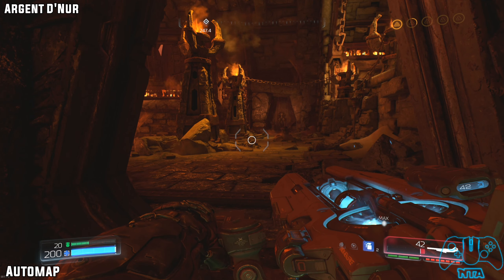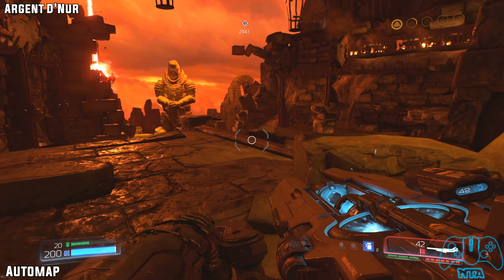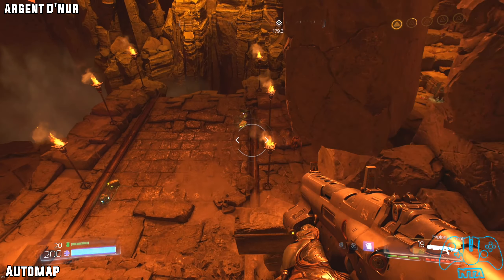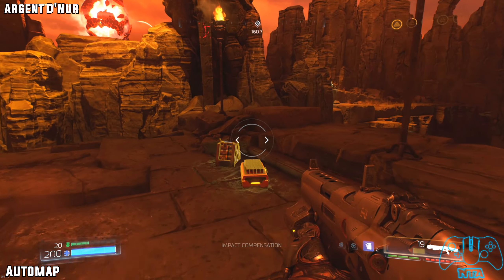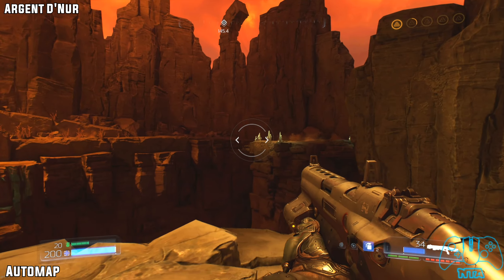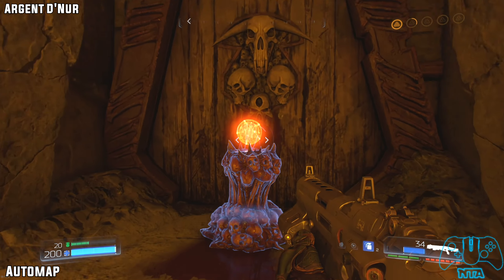The next one is the auto map. From the last location just head down to the bottom and go right, all the way to the bottom, then take a right. Before going left, if you take a right and head up the stairs you will find your auto map.